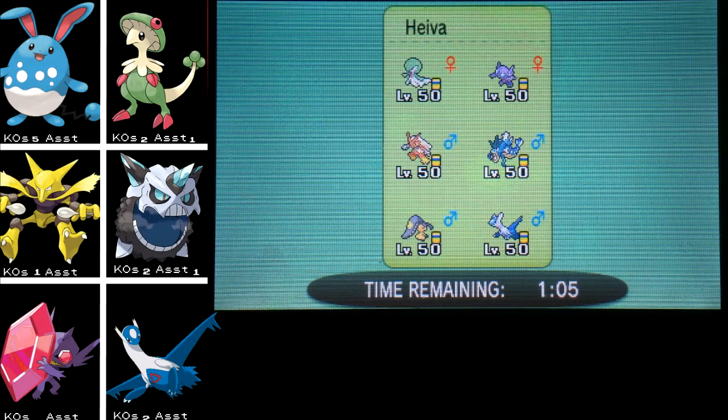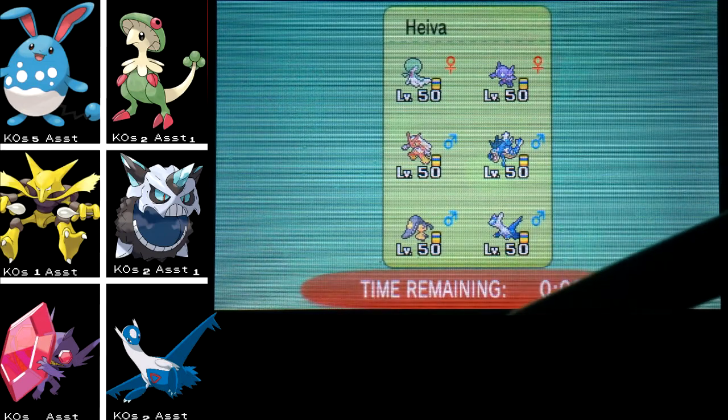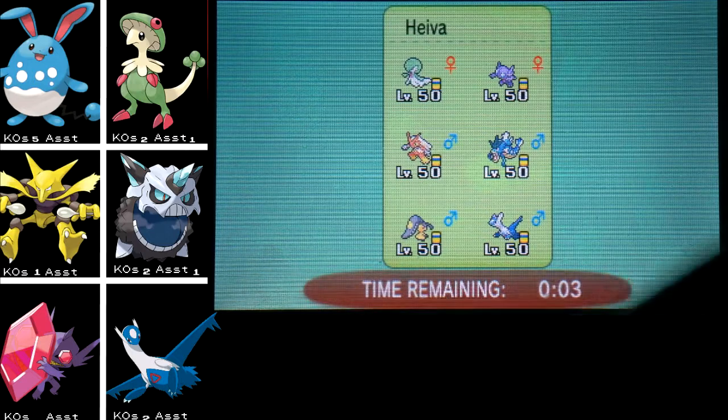We definitely need to bring Azumarill to this next battle as it can hit every single thing here. I'm hesitant to bring Latios with two fairies. Azumarill and Sableye maybe for burning things — I think he'll start with Gardevoir or Blaziken, so I need Azumarill for sure. Actually I'm going to bring Breloom because I can outspeed the Mega Mawile and put it to sleep, and Mach Punch hits everything except Sableye. We're going to do Glalie and Breloom.